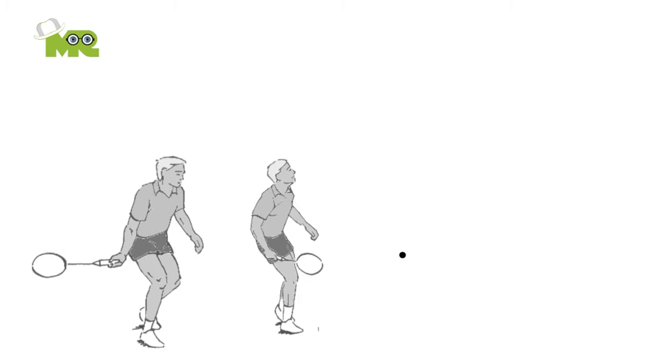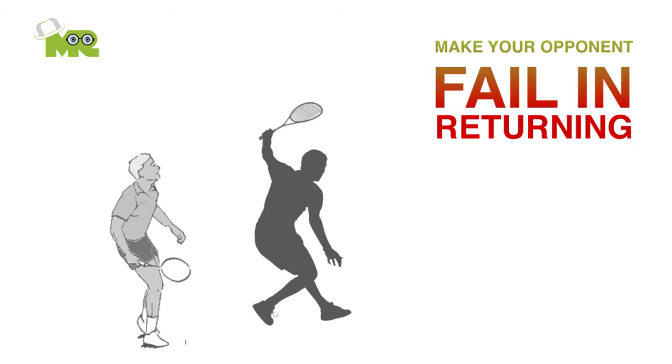In squash, the objective of the game is to keep hitting the ball against the front wall until you manage to make your opponent fail in returning the ball.